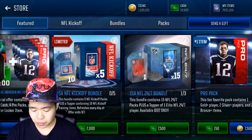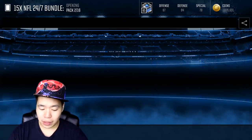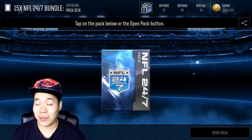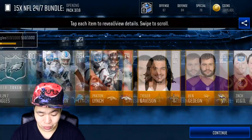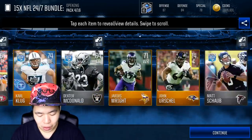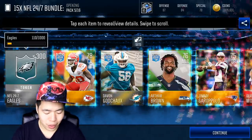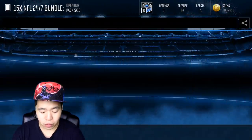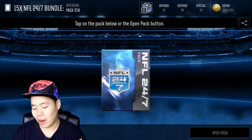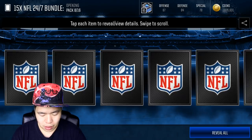Let's do one more bundle — these bundles seem pretty lit. I hope I have enough roster space. Paxton Lynch won't be starting; Trevor Siemian will be starting this year, but maybe he'll move up the depth chart. We got an elite — Derrick Wolfe. Low-key I love Derrick Wolfe, he's a really good card. In Madden 18 he can play multiple positions: defensive tackle, defensive end, outside linebacker.